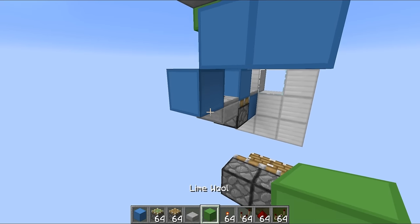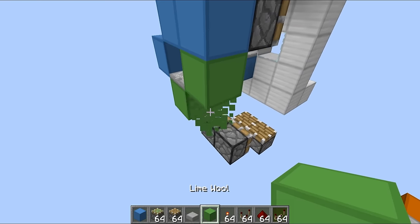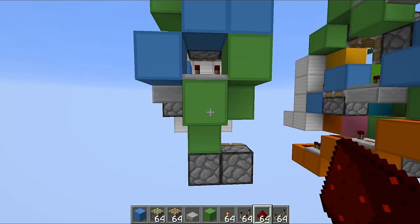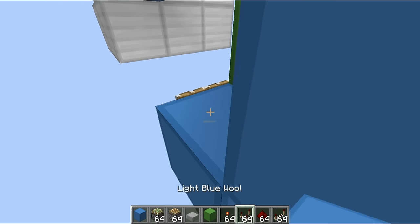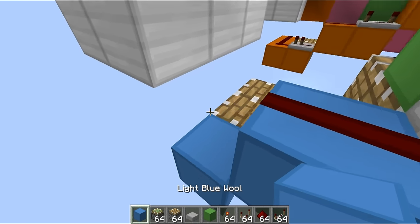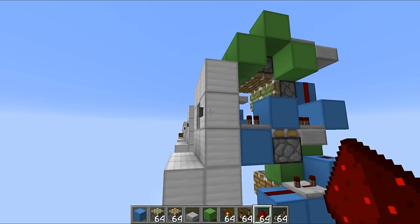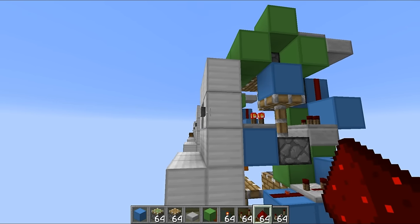For the other pistons, place a couple of blocks in, a repeater set to three ticks going into a block, then a block up and a block at the bottom with redstone dust on top of both. Then down at the bottom, place some redstone, a repeater set to four ticks going into a redstone line with another repeater set to one tick, and a line of blocks going across. That should be the full circuit done, giving us sticky pistons then regular pistons in a full cycle.